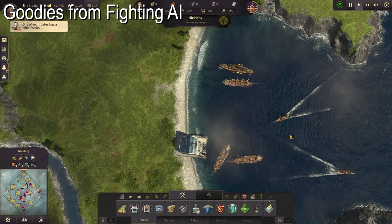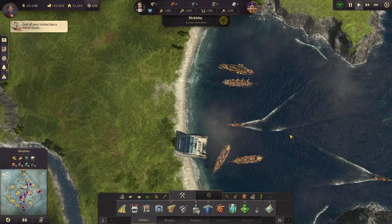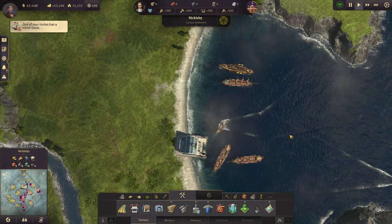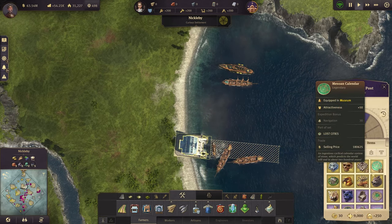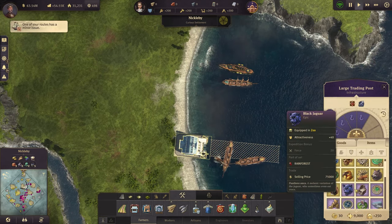Some of you might really hate fighting with the AI, but if you fight them, you can get some really nice rewards. Check this out — this is an island from one of the AI I conquered. Look at all this cheddar right here, and look at all these really nice items.